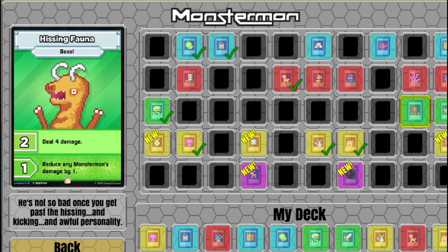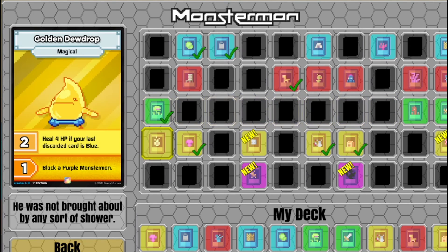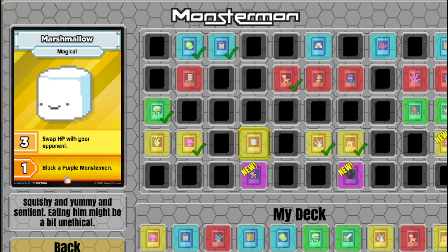Hissing Fauna - deals 4 damage, reduce any Monstermon card's damage by 1. It's not so bad once you get past the hissing and the kicking and the awful personality. Golden Dewdrop - heal 4 if your last discarded card was blue, block a purple Monstermon. He was not brought about by any sort of shower.